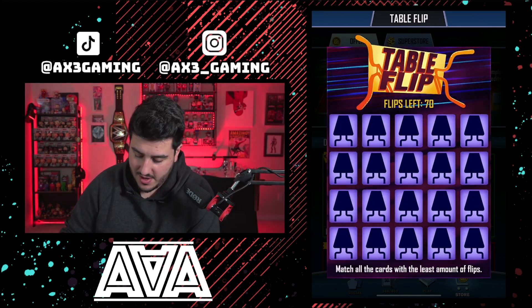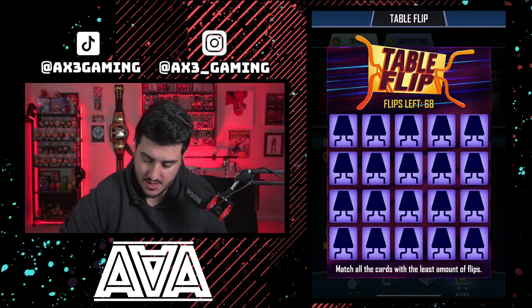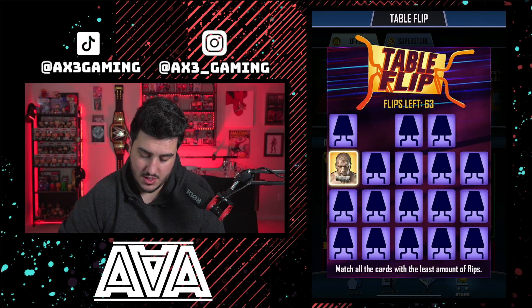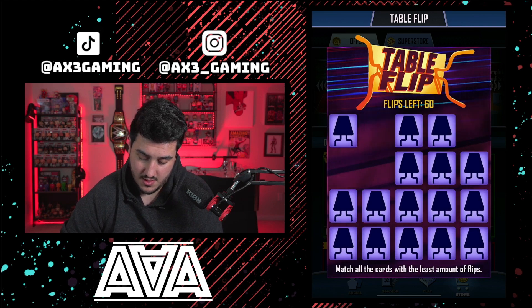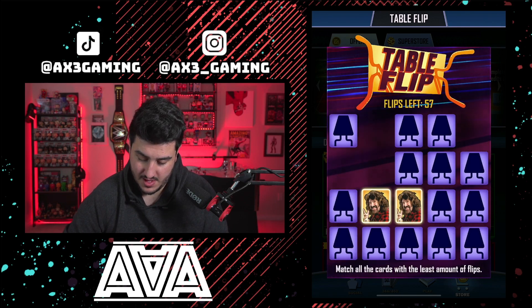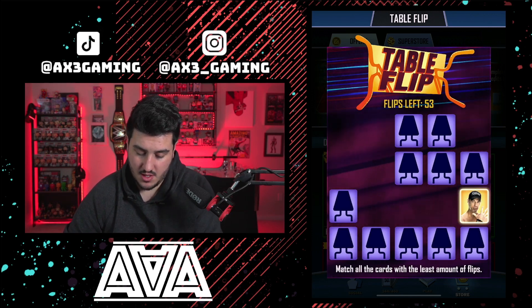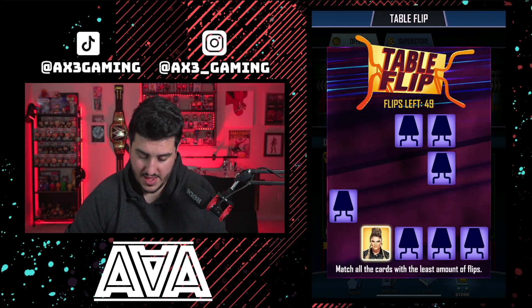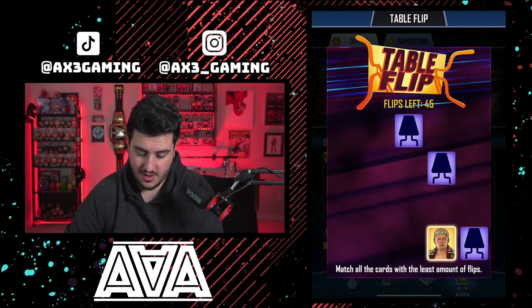So we have a 5 by 5 board. An easier way to do this is to do them side by side. We got Lita and Asuka, Trish and Beth, Asuka and Asuka - perfect. Triple H and Triple H - perfect. Undertaker, Cody, Mick and Mick - that's another side by side. Lita and my other Lita. John Cena and John Cena. Undertaker and Undertaker. Beth and Beth. Becky and Becky. And then Cody and Cody. So that's a way to do it - I just wrote down who's where in a grid as I was doing it.